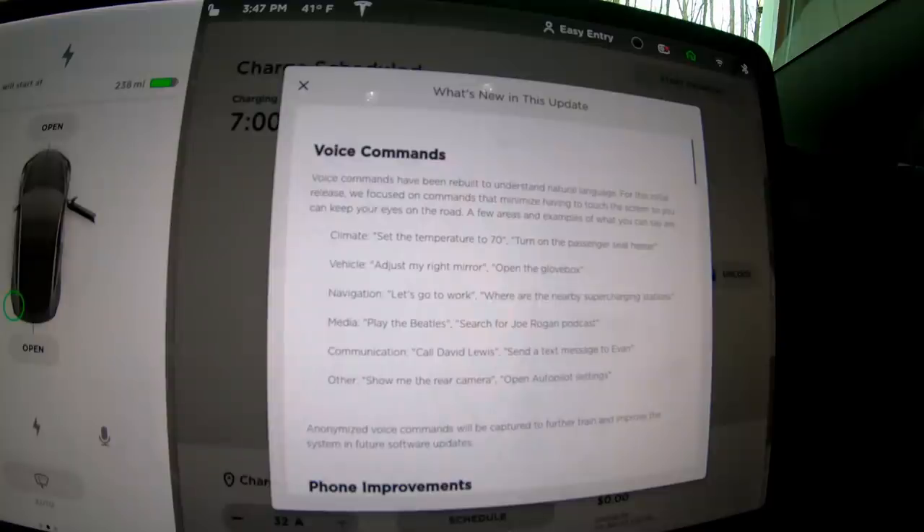I wanted to quickly go through the release notes with you — if you want to read them just go ahead and pause. I am on hardware 2.5, so I don't get any of the cool visualizations. But if you stick with me, I have a link to a video of a buddy who has it on his hardware 3 Model 3 so you can see the visualizations on his screen when you're done with this one.